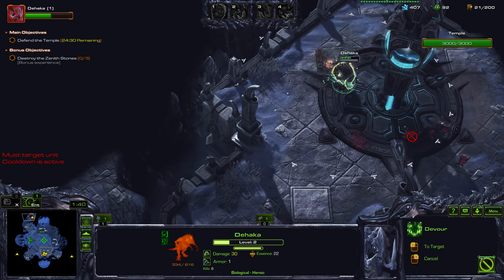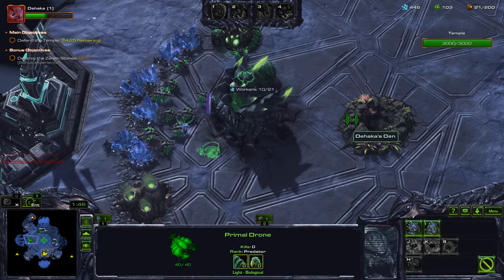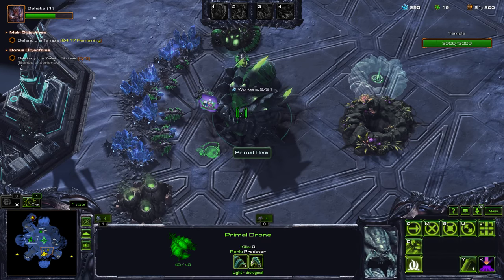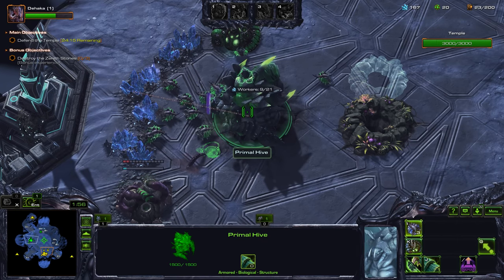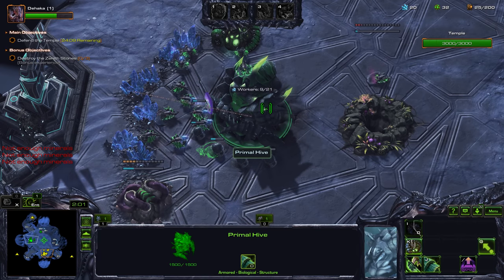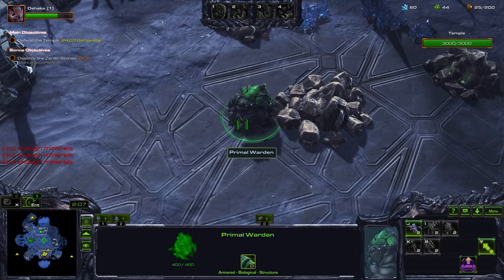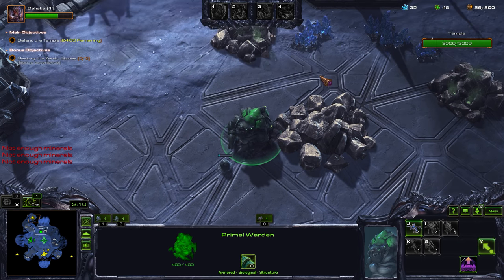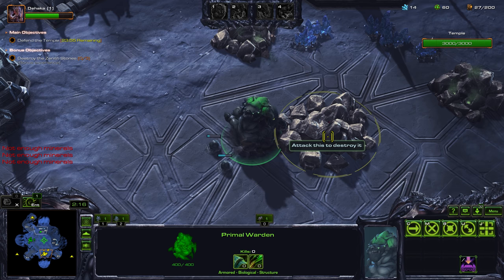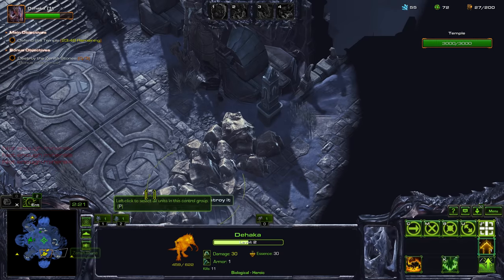Eat that, eat this. As soon as the Primal Warden spawns, I'm going to get myself a Glavix Den. There we go, and get my second gas. Get this into a control group. Get two Zerglings. Attack the rocks. Send the Hakka over here.